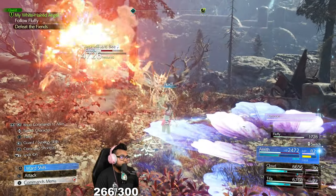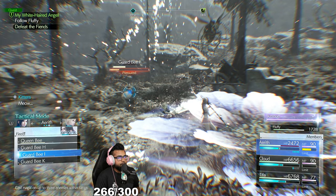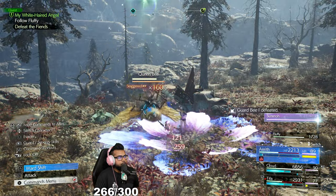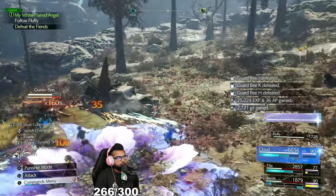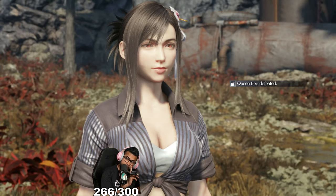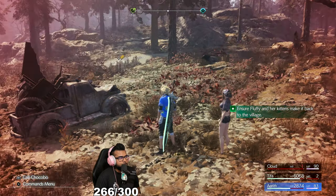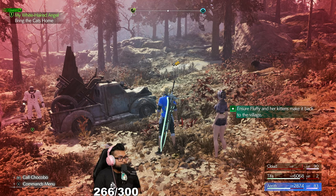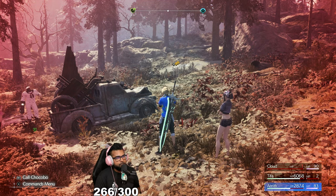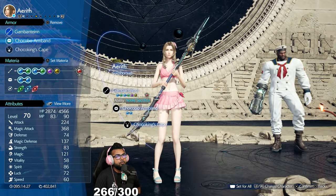Aerith is not running out of MP at all — she's regaining a crazy amount back from these regular fire casts. I'm trying to minimize damage to the queen bee so she stays alive. That was about five minutes of grinding right there. We kept getting Virus off and it wasn't doing enough damage to kill the queen bee, which was super convenient. Aerith was still left with 83 MP at the end. Also make sure you have heals on Cloud and Tifa to support if needed.